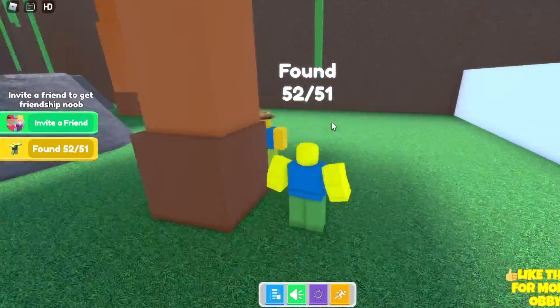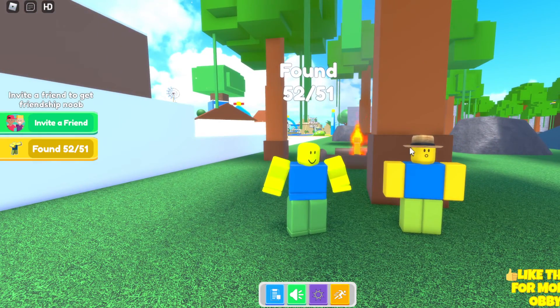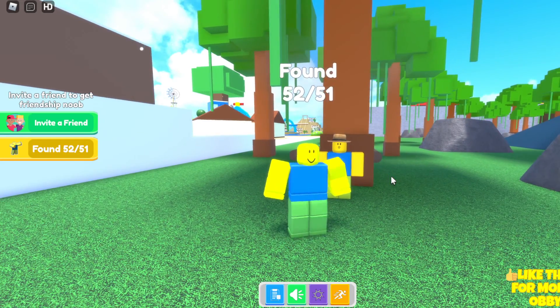Once you reach this campfire area on the right side of the forest, you want to keep going straight forward next to the campfire and head over to the back of this tree next to the campfire. Once you get there, you should be able to find the Camping Noob right over here. Go ahead and touch it and you should get the Camping Noob.